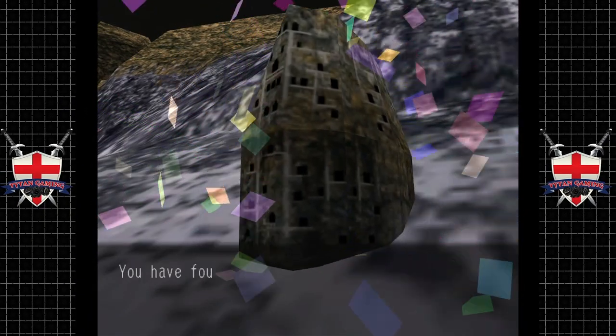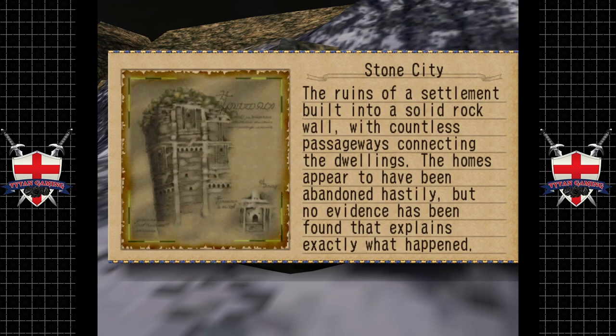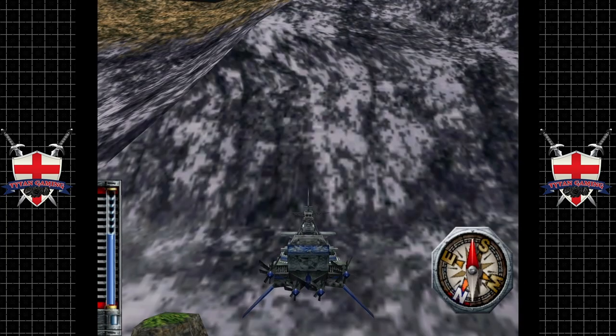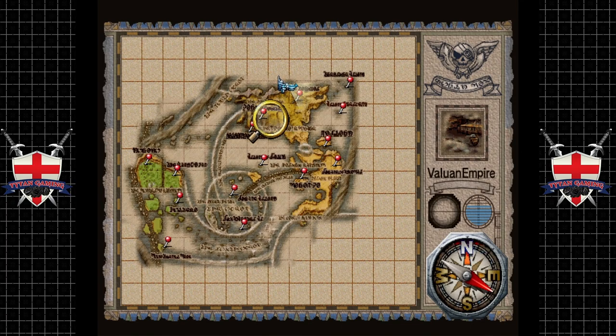You have found the Stone City! The ruins of a settlement built into a solid rock wall with countless passageways connecting the dwellings. The homes appear to have been abandoned hastily but no evidence has been found that explains exactly what happened here. Interesting — there it is, right here on the map, right in the center basically.